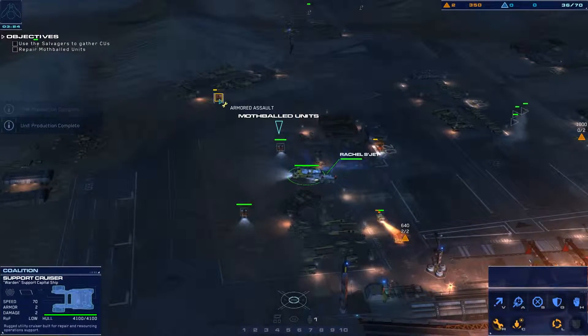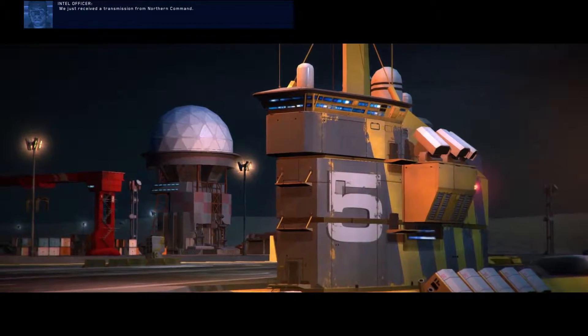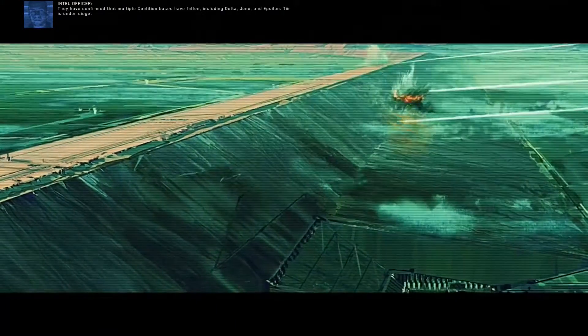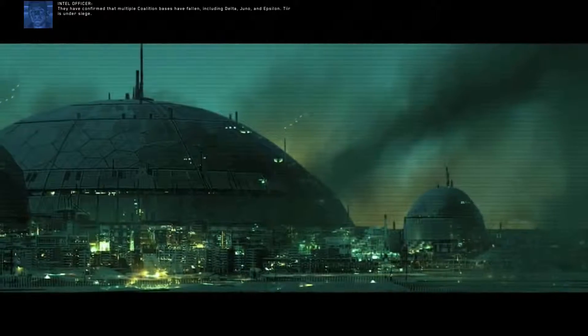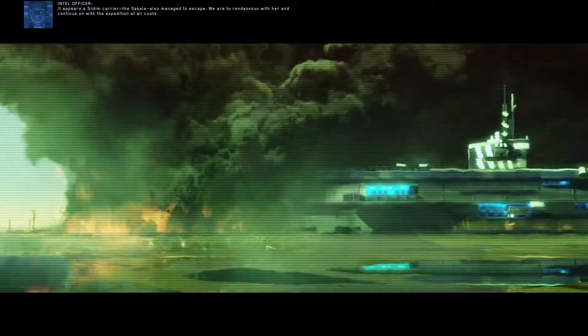They're almost done — cruiser ready. Just when we are getting comfortable, light attack vehicle online. We just received a transmission from Northern Command. They have confirmed that multiple coalition bases have fallen, including Delta, Juno, and Atollum. Here is under siege. It appears the SEDIM carrier, the Sakala, also managed to escape. We are to rendezvous with her and continue on with the expedition at all costs.